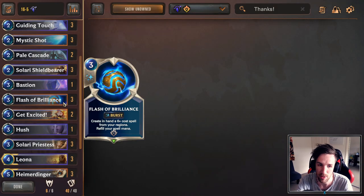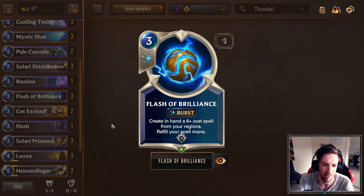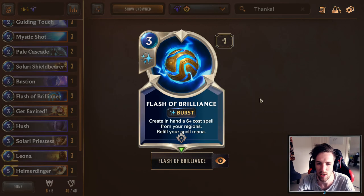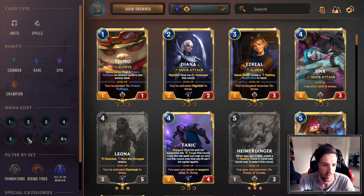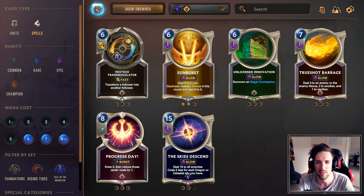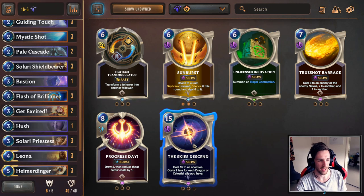It's not about the Elusive meta — it's all about the value and having a good refill. Flash of Brilliance is pretty good. If we look at all the six mana plus cards — six, seven, eight — you actually find some decent cards. All of these cards are great except for Skies Descend, so the two Get Exciteds do come in clutch.